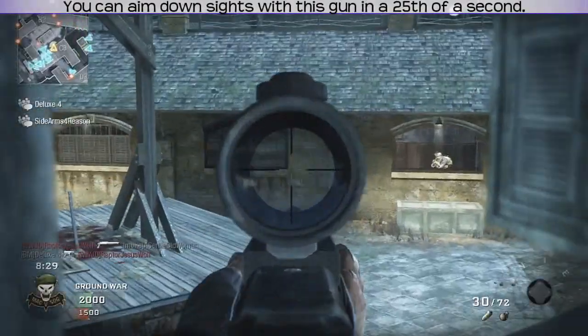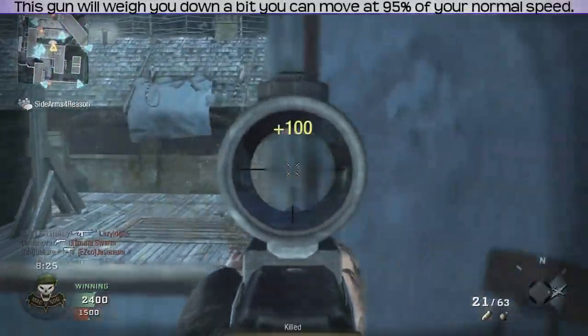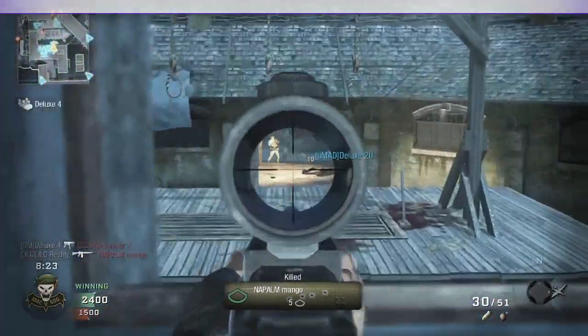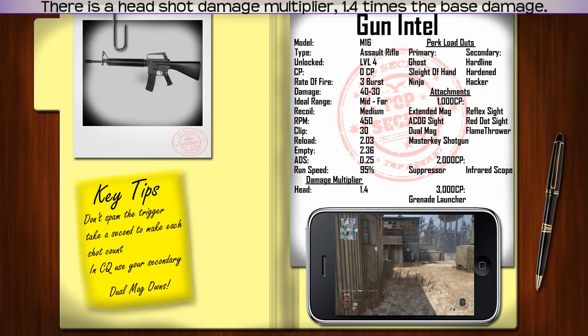You can aim down sights with this gun in a 25th of a second. This gun will weigh you down a bit — you can move at 95% of your normal speed. There is a headshot multiplier: 1.4 times the base damage.